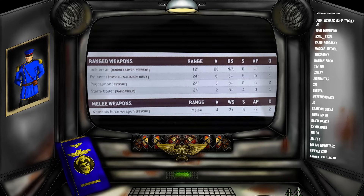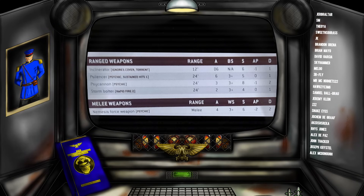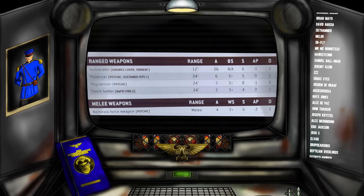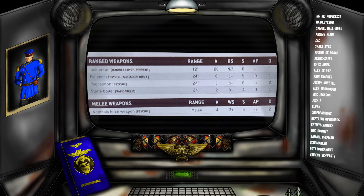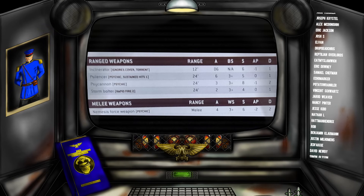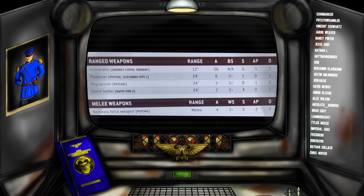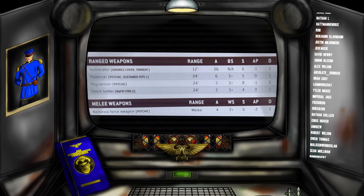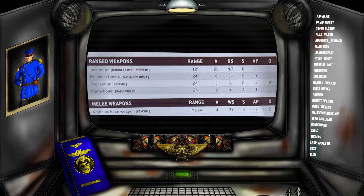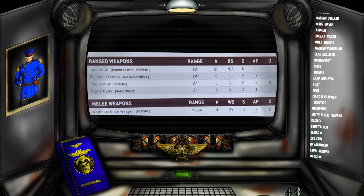Some of these weapons will be familiar to guard players. The Storm Bolter is exactly the same as on your guard vehicles: 24-inch range, rapid fire two with two attacks, meaning four attacks at half range. Ballistic skill three-plus, which is a little better than your standard guard four-plus, though most guard units aren't getting take aim so they'll hit on threes anyway. Strength four, AP zero, damage one.